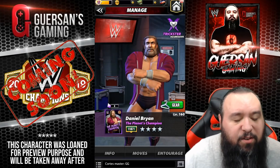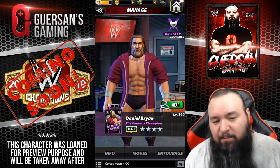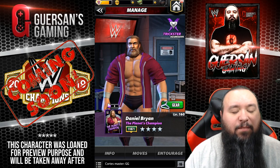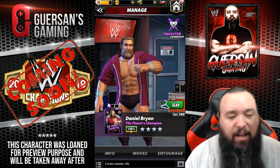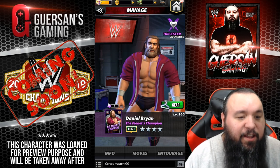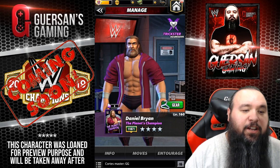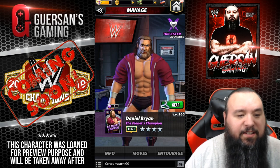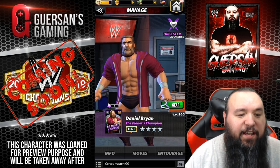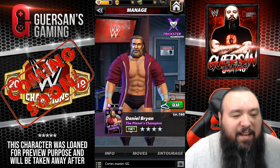Hello champions. We're going to do another character preview. This time it's going to be Daniel Bryan, the planet's champion, or the new Daniel O'Brien if you want to call him that. He's a trickster and we're going to play him at four-star silver. If you're familiar with my previews, you should know that I don't have Daniel Bryan — they lend him to me so I can do this preview, then take him away. He's this month's free character, although you will have to work a little to get him. You can acquire his shards during the talent up that starts on Monday. So let's have a look.